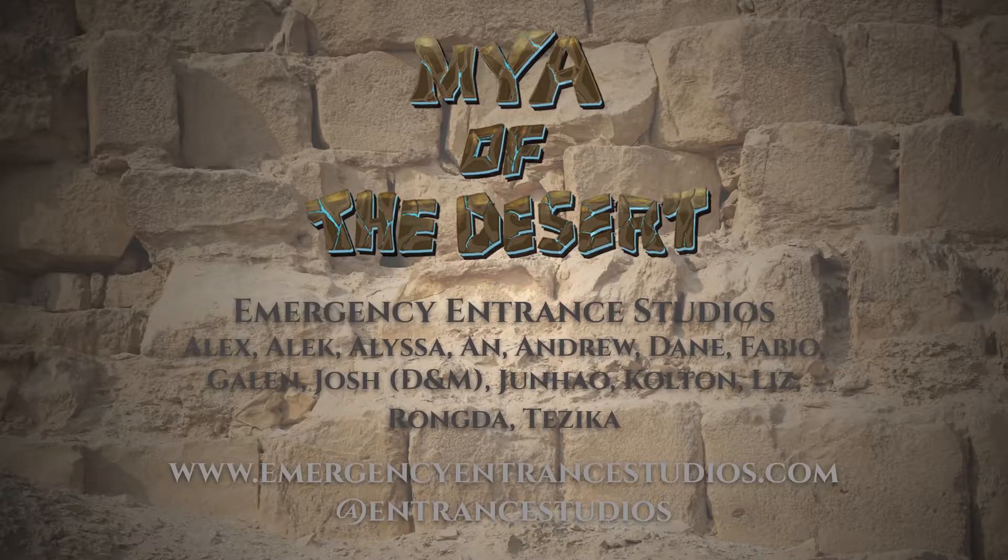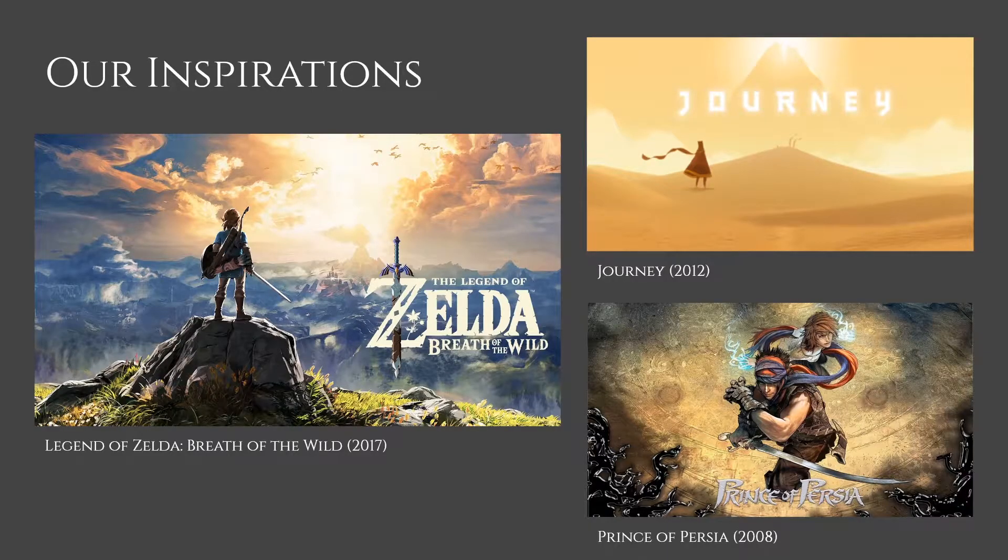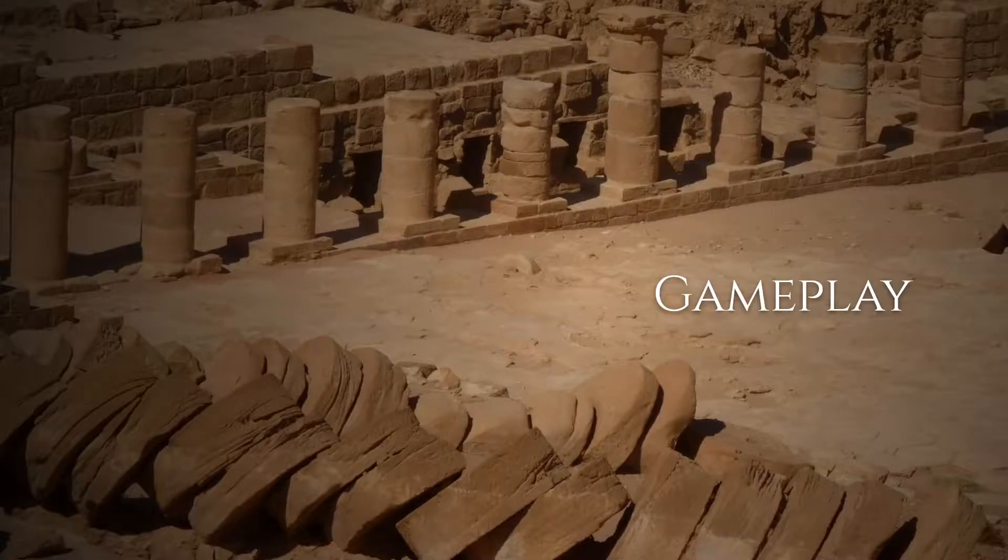Hi everybody, Galen Freese here, lead producer at Emergency Entrance Studios, and I am incredibly excited to show you guys Maya of the Desert. The last nine months have been just a great experience with this team of 15, and we are so proud of what we've made. Maya of the Desert is a puzzle platformer where you use Earth-manipulating powers, or what we're calling Geomancy, to overcome challenges, solve puzzles, and defeat a corrupt golem. The game's mechanics are inspired by Legend of Zelda Breath of the Wild, as well as Journey. After some experimentation with art styles, we landed on an inspiration of 2008's Prince of Persia. But let's just jump right into it, shall we?